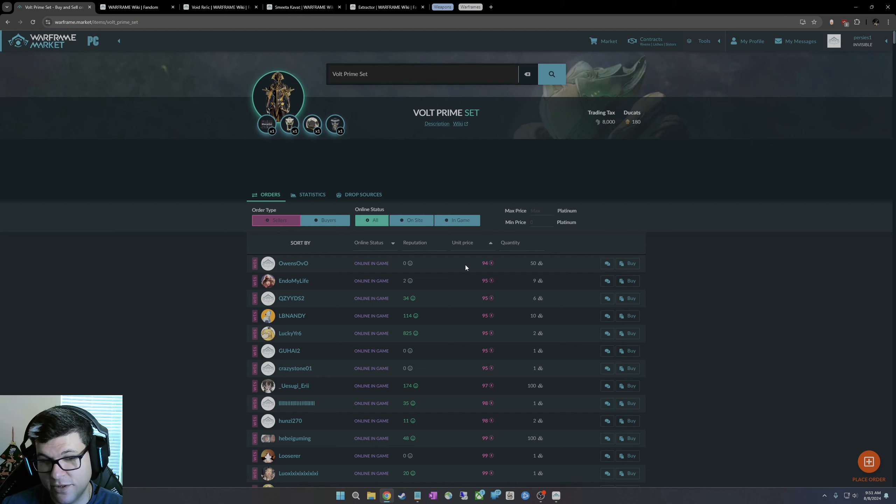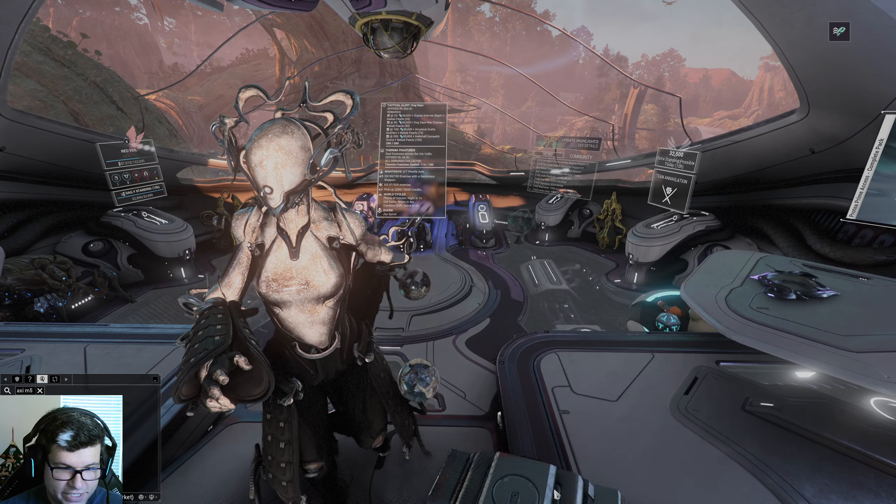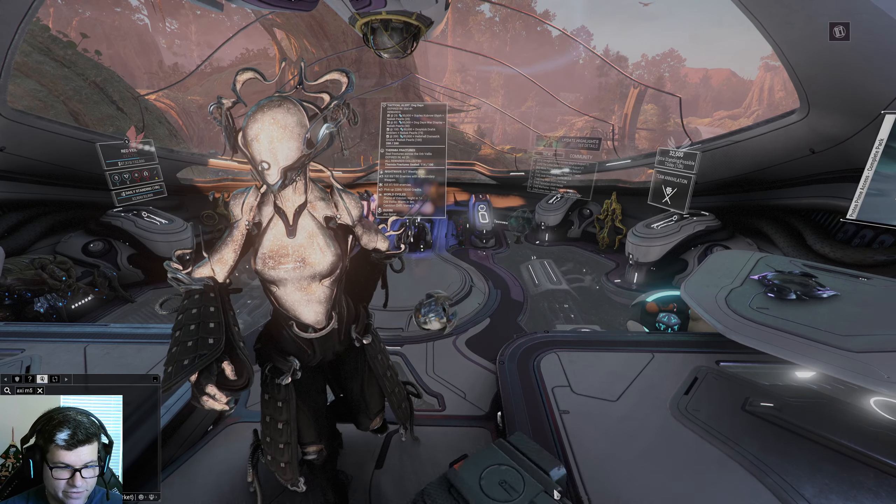If you're a newer player you're going to be lower mastery rank, and the number of trades can be important for low MR players — as your MR increases, the number of trades you can do every day also increases. If you want to buy something, you click buy, copy the text they give you, go into the game, paste it in and send it. It's that easy.